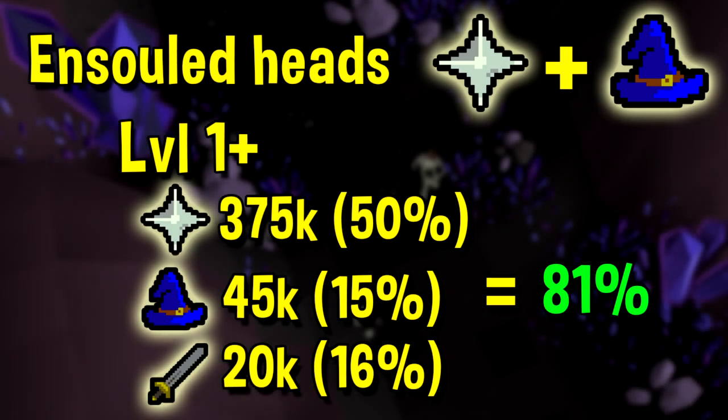Next up we have the combination prayer training method, which is the Insatiable Heads training method. One of the biggest benefits of this method is it's usually more cost effective than burying bones at a gilded altar — though that was the case until the Wilderness Chaos Altar was added, so it's not as competitive on cost as it used to be. As with conventional prayer training methods, there are no prayer requirements. However, there is a magic level requirement, which is not present when you're burying bones at an altar. Because there is no prayer level requirement, it's more fair to compare the methods on cost instead.